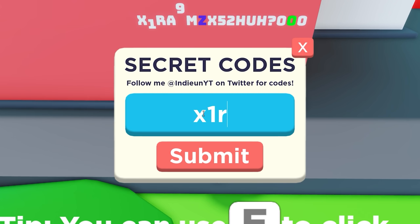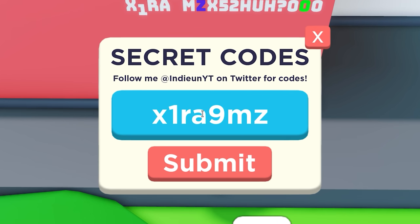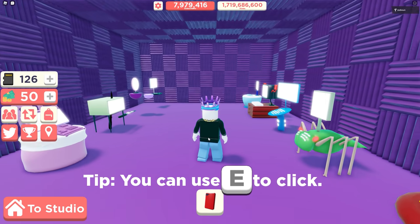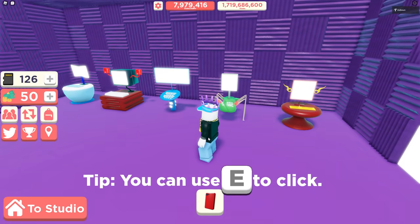If we go ahead and take this code, type it into the Twitter code section in all lowercase, and then put POOP in all caps after it, it'll actually take us to this little area with a bunch of secret computers.